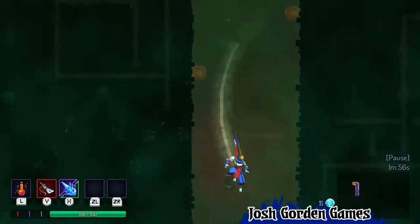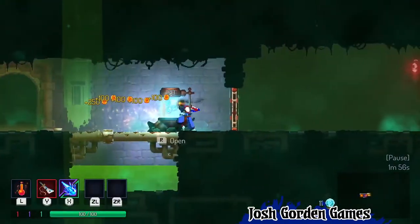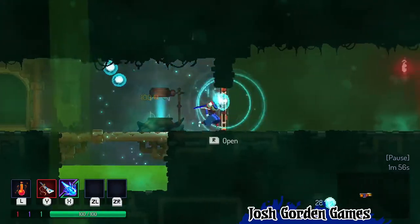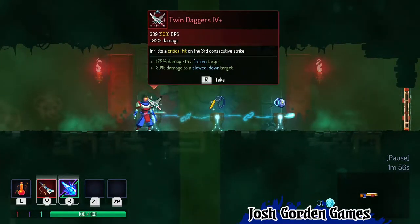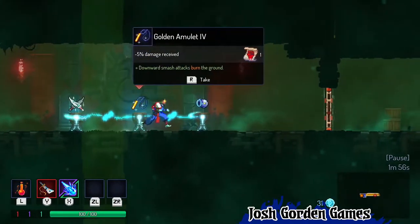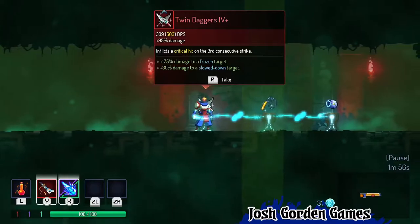All right — a minute 56 seconds. I just barely made it for this special room here. Give me all this stuff. Twin daggers — that's what I'm talking about. That's what I want. Those ones are okay, but this is definitely what I want. Twin daggers 4+. Give it to me right now.